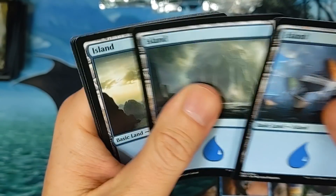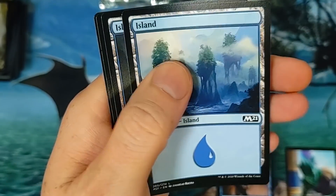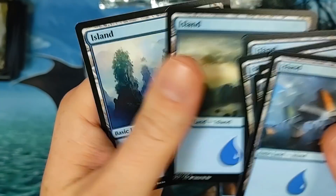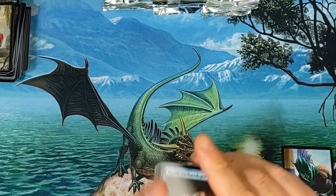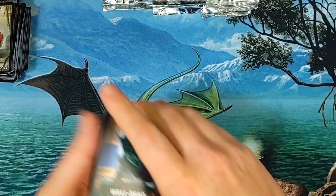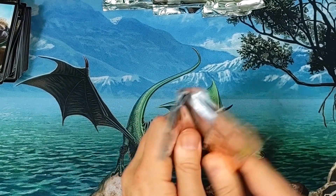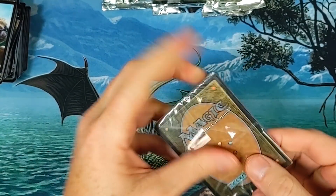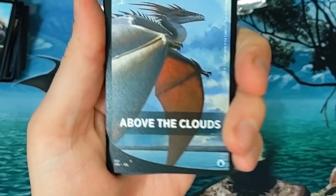Gotta pause there for a second and get a good look. It's not looking like anything we've pulled so far is the big hit. Does this even happen? Can we pull one of these lands — is it even a possibility? I have no idea. Above the Clouds — okay, come on.